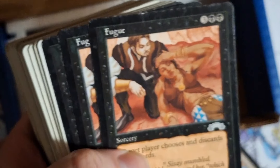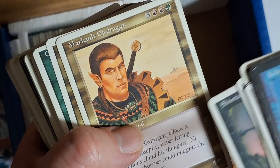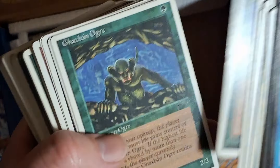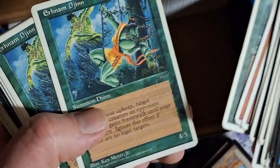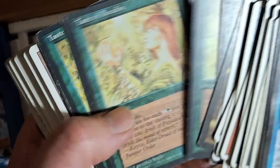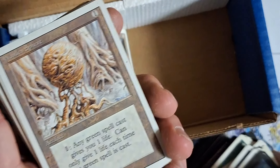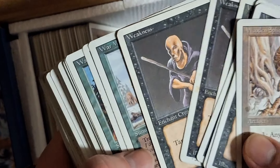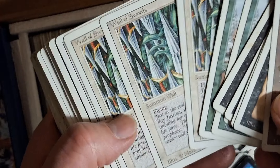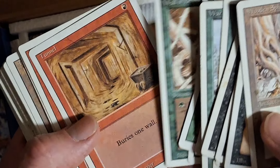It looks like we're getting some Unlimited or some Revised stuff possibly. These are the reprint set where they took cards from Dark, Antiquities, Legends, and Arabian Nights and reprinted them. I don't think I picked up any foils in this purchase. These are all the ones that I remember — like these old artworks — and of course the printing processes are different depending on if you're getting Revised or Fourth Edition. These are all Revised for sure.